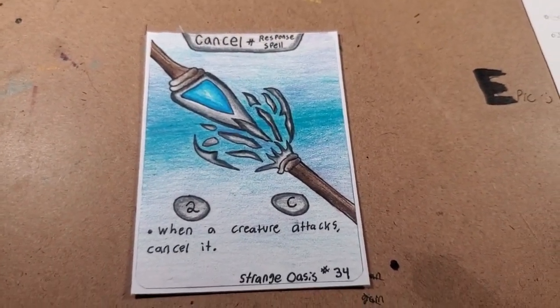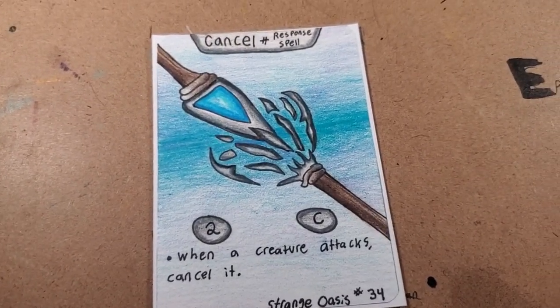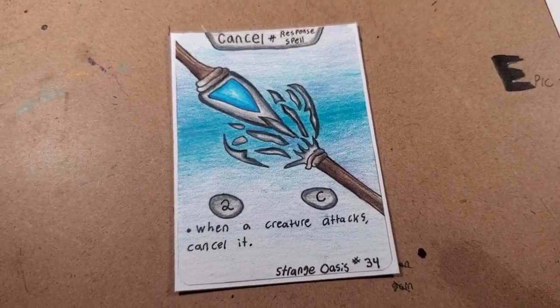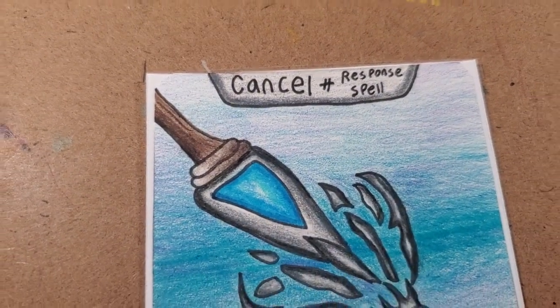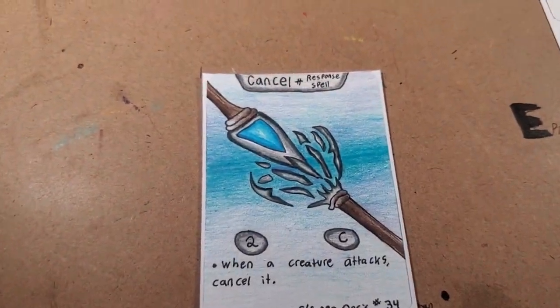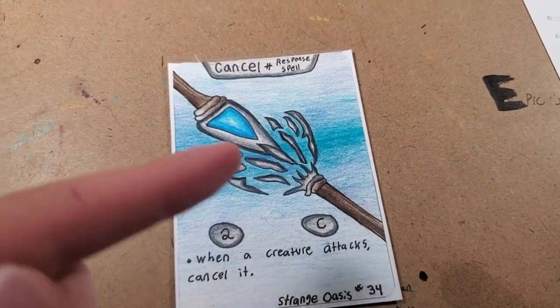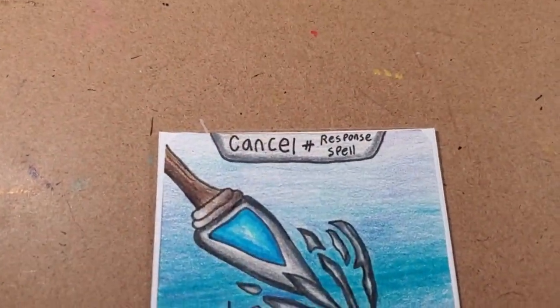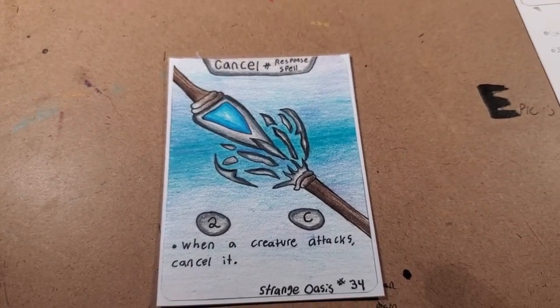I actually made this before, but I spelled Cancel wrong, so I thought why not upgrade the artwork also and fix the spelling error? I'm really happy with this. I tried a new shading technique, and I also tried to make that little part of the arrow glow. It's basically an arrow shattering another arrow, hence the name Cancel. When a creature attacks, Cancel it. So it's a really good staple card that I think will be in many decks.